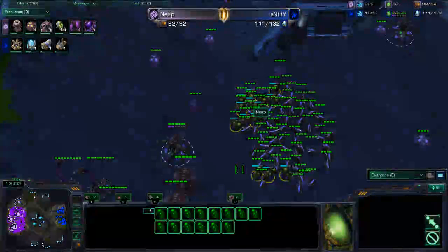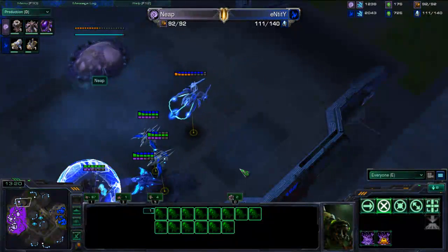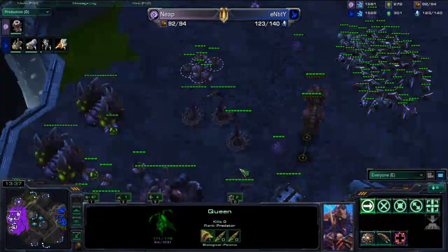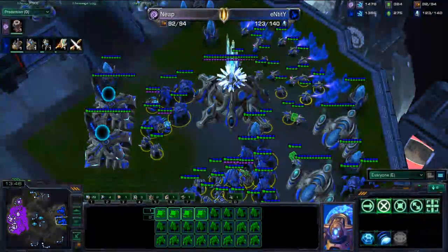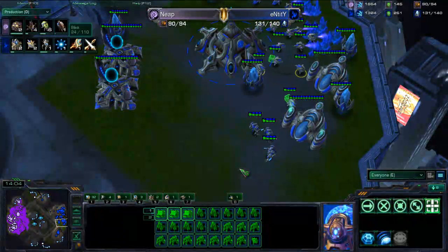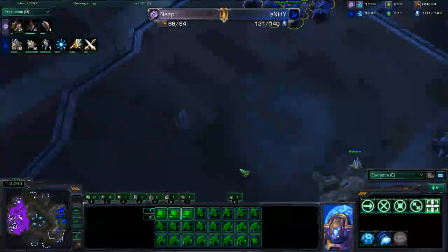14 banelings in production and the twilight council going down for Entity — that's blink being researched along with extended thermal lance. Neep is actually transfusing that queen, good choice. A spire is going down too — I'm a little confused by what he's doing. He might be going infestor-broodlord; the melee upgrades do help the broodlings, and infestor-broodlord is a really strong composition. He may also be going for baneling drops seeing as he got the overlord ventral sacks upgrade.